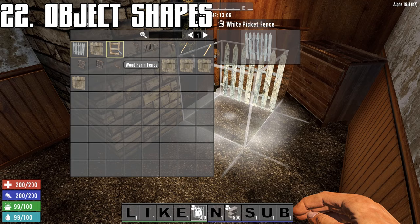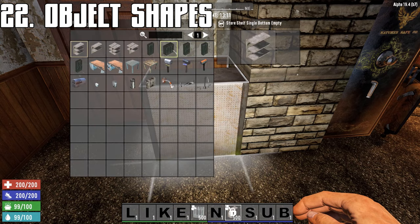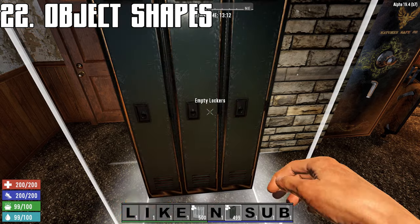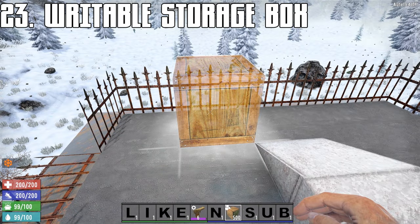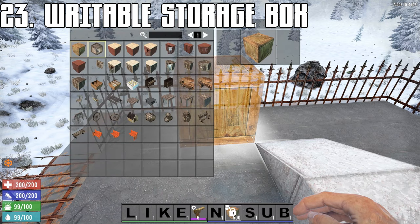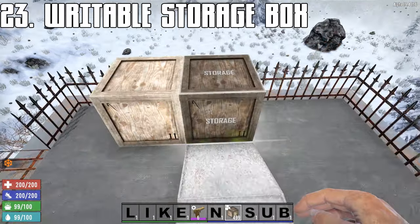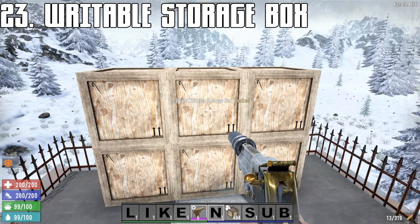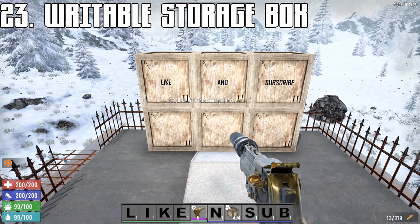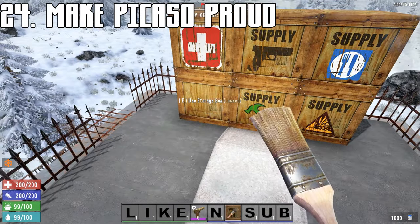You can change an object's shape by holding R. This icon indicates there are more options for shapes — some items change entirely by doing this, so explore your options. You can get a writable storage chest by holding R with a storage box and selecting the writable box. These are not paintable but can be labeled. You can also paint boxes to keep things organized in style.